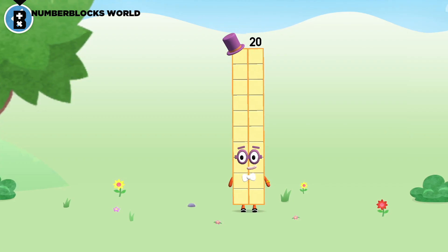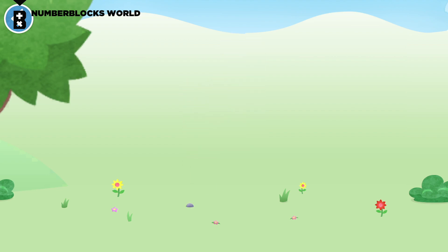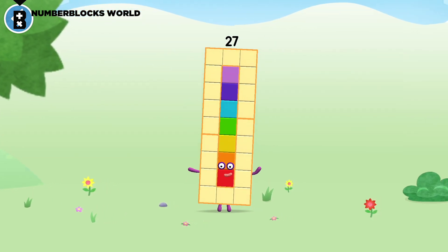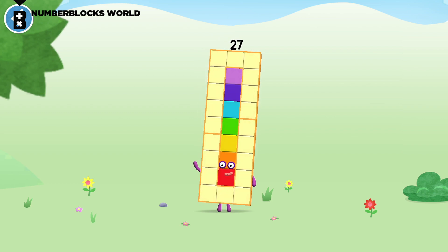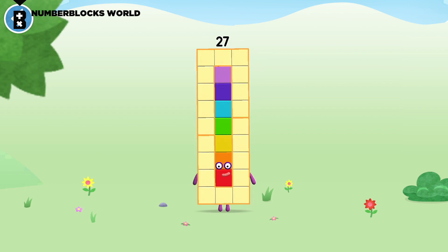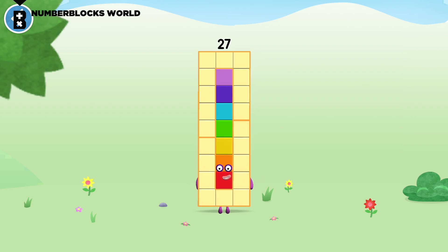You're about to meet number block 27. Can you add 7 to 20 and make number block 27? Drag number block 7. Amazing! This is number block 27. This number block is made up of 27 blocks. I'm a cube — 3 by 3 by 3! Whee!